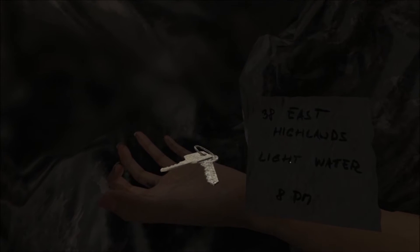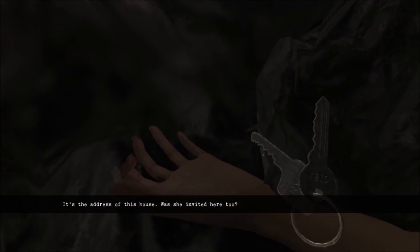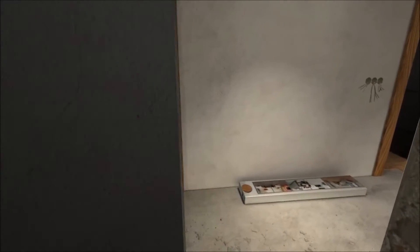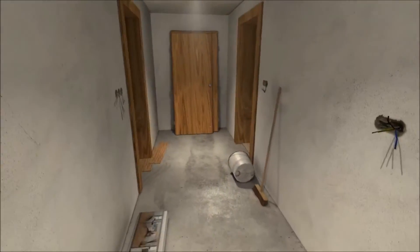She was being dragged over here through the house. Okay, so she was the one that was being dragged. I don't know if that's good to know, but I know it. I feel like there has to be something in every room. Like, why would you just put a random point? What are these blinds doing on the ground? I guess it makes it more realistic?